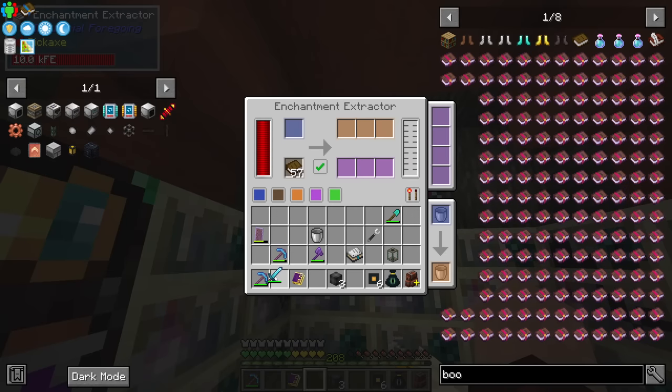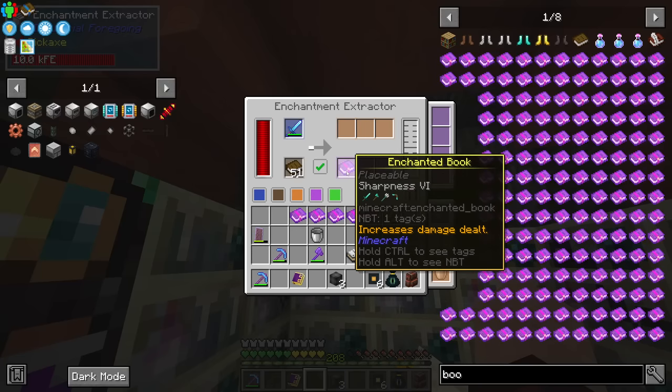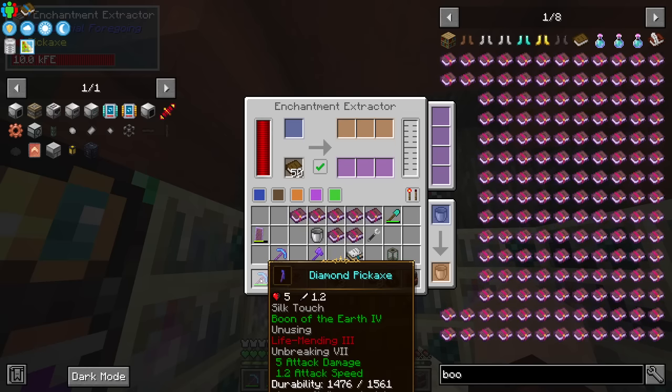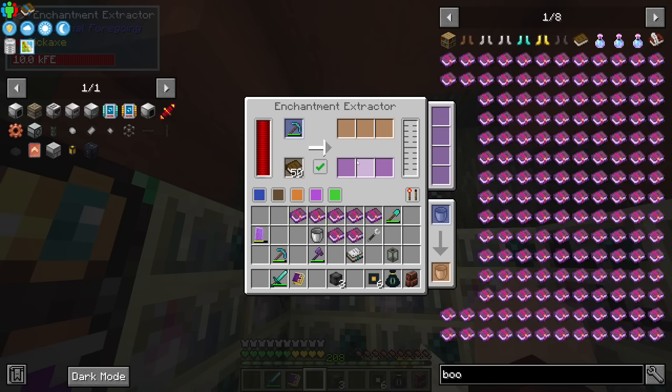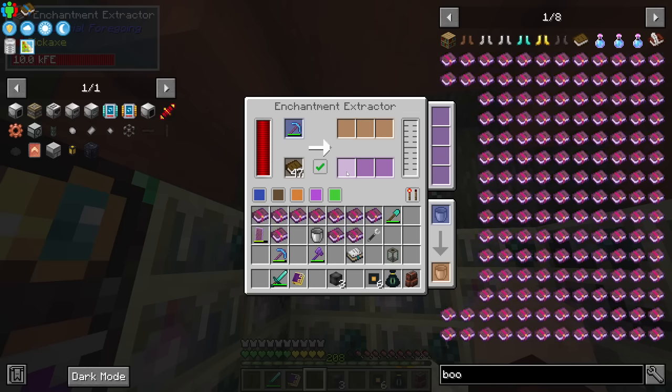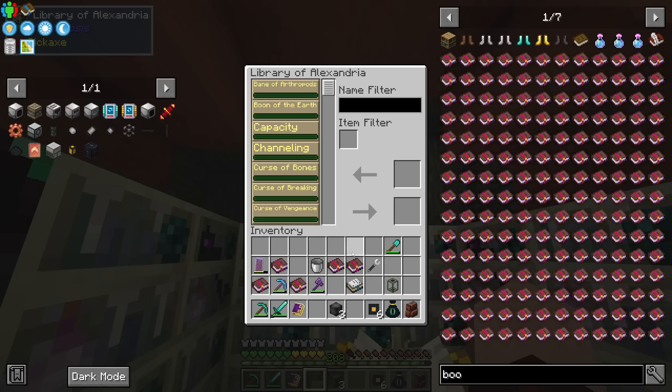We'll get Sharpness as an option. What have I got on here? Unbreaking 7 — may as well take those off as well. Life Mending 3 is a good one, Boon of the Earth 4. And I think I should be able to combine these things. I've got 208 levels so I need some lapis. I could just generate a bunch of different enchantments until I get lucky and find one that has Efficiency 10 on it and we're set.